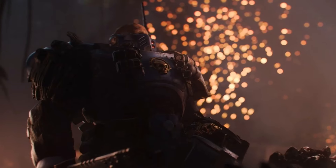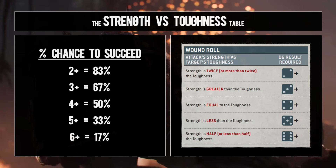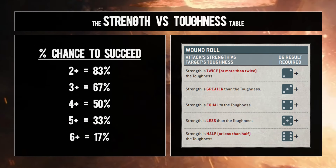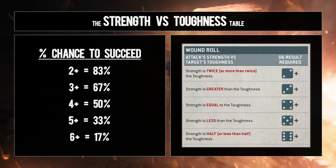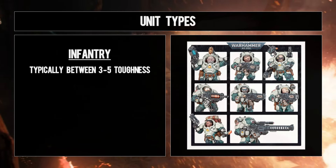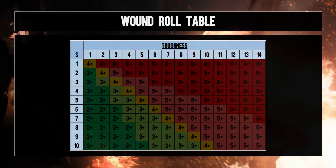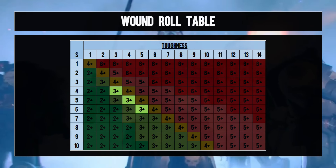The most obvious place to start is with the strength versus toughness table. What are the key toughness characteristics you're going up against, and how do you load out and choose targets from a weapon strength perspective most optimally? For this we need to categorize units. Most infantry — things that foot-slog on two or more legs — will generally have between three and five toughness. Your sweet spots so that you're wounding on a three-up are strength four, five, and six, and if you're greedy and chasing a two-up: six, eight, and ten.